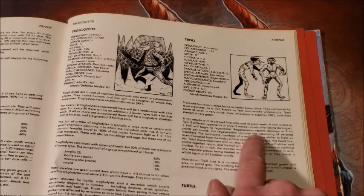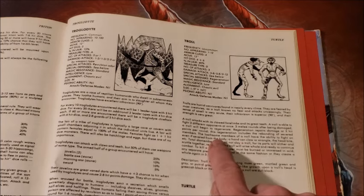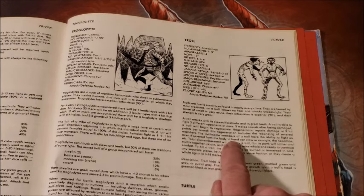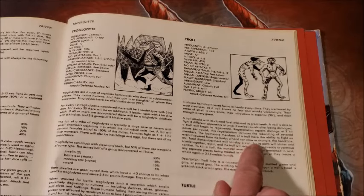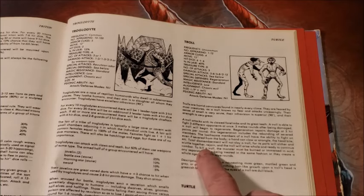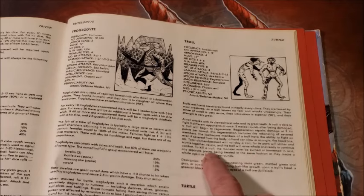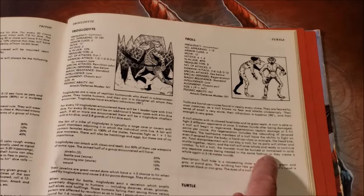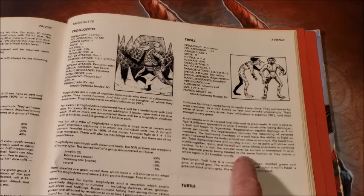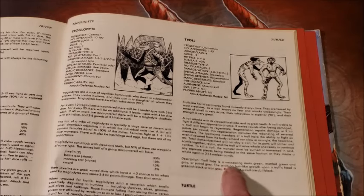Three melee rounds after being damaged, a troll will begin to regenerate. Regeneration repairs damage at three hit points per round, and this includes the rebonding of severed members. The loathsome members of a troll have the ability to fight on even after being severed from the body — a troll hand can claw or strangle, the head bite, etc. Total dismemberment will not slay a troll, for its parts will slither and scuttle together, rejoin, and the troll will rise whole and ready to continue combat. To kill a troll, the monster must be burned or immersed in acid, with any separate pieces treated in the same fashion, or they will create a whole troll again in 3 to 18 rounds.